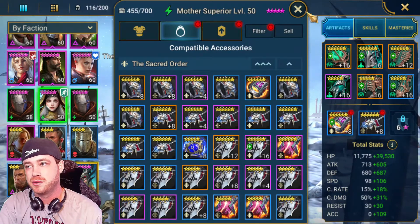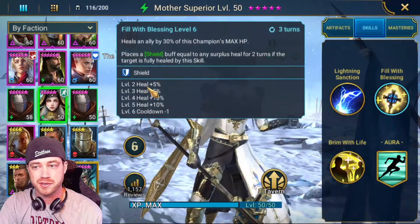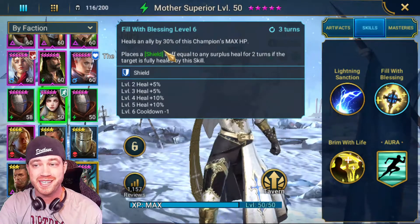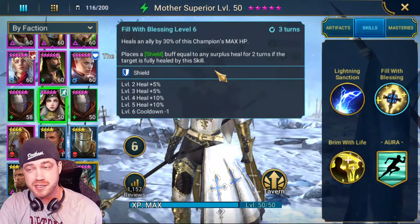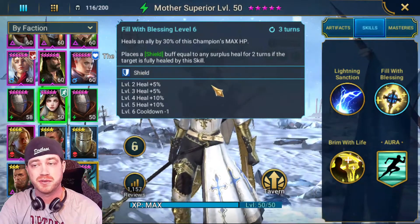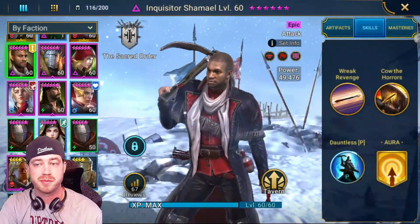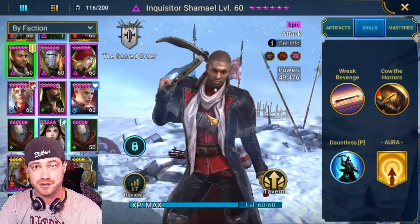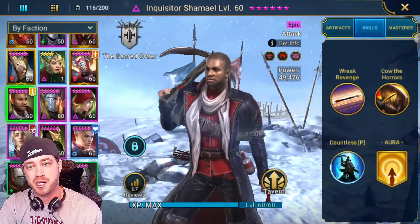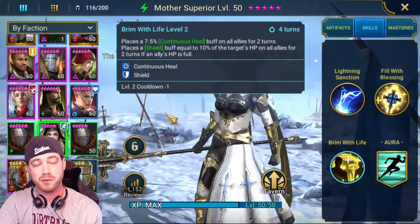For her skills, you want to get her booked. She heals a lot — we have extra heal percentages and cooldowns down to 3 turns. She heals an ally by 30% of this champion's HP, which is why you want her HP as high as possible. She places a shield equal to any surplus heal for two turns if the target's fully healed. Paired with Inquisitor, she puts up a shield on top of the heal — healing for around 20-some thousand HP as a rare, which is pretty cool.